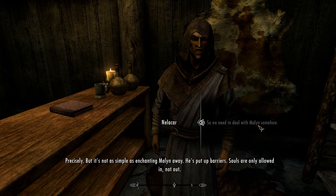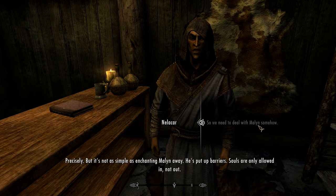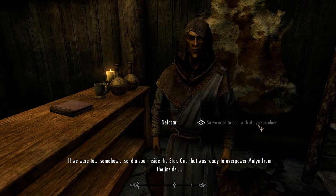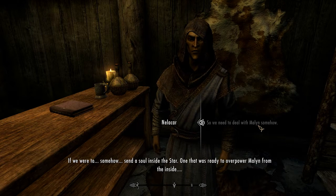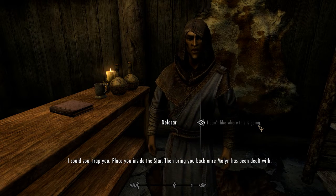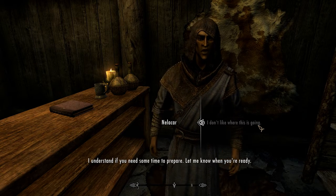It's not as simple as enchanting Malin away — he's put up barriers. Souls are only allowed in, not out. If we were to somehow send a soul inside the star, one that was ready to overpower Malin from the inside — I could soul trap you, place you inside the star, then bring you back once Malin has been dealt with. I could soul trap you? Now you can bring me back?